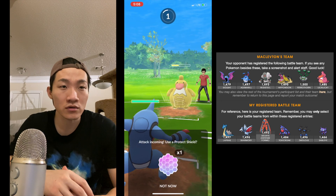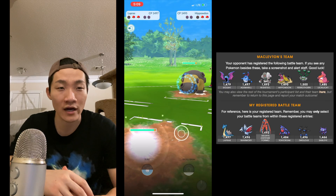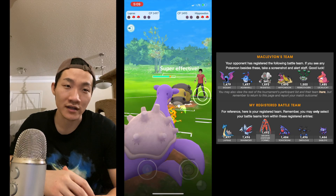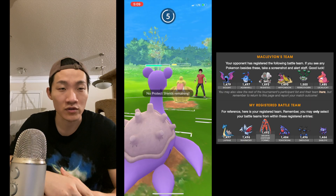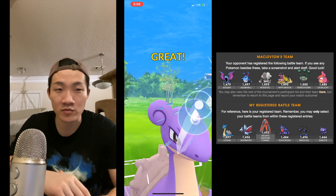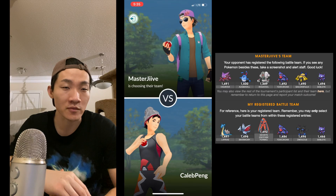Now I have Toxicroak. I shield because I don't know what moveset he has on his Lickilicky — if it has Earthquake, that would one-shot my Toxicroak. But now I have a great situation with Lapras against Hippowdon. I tank whatever comes — it ends up being Body Slam — making me think he's probably running Earthquake instead of Power Whip on Lickilicky. I'm able to take that match.